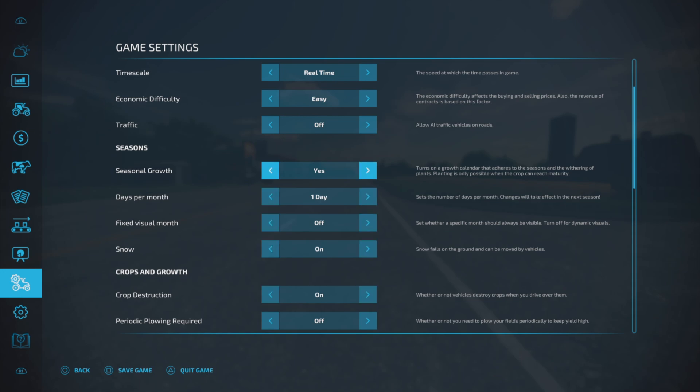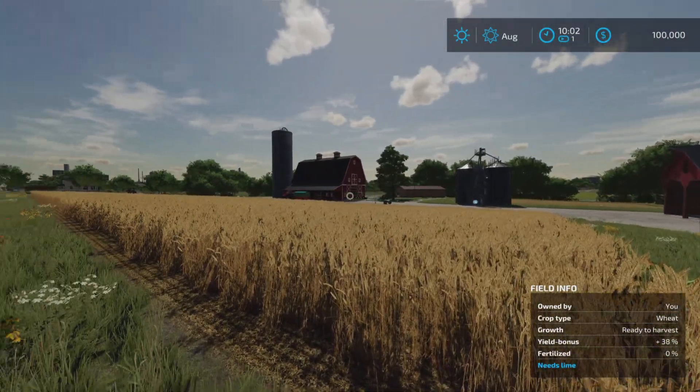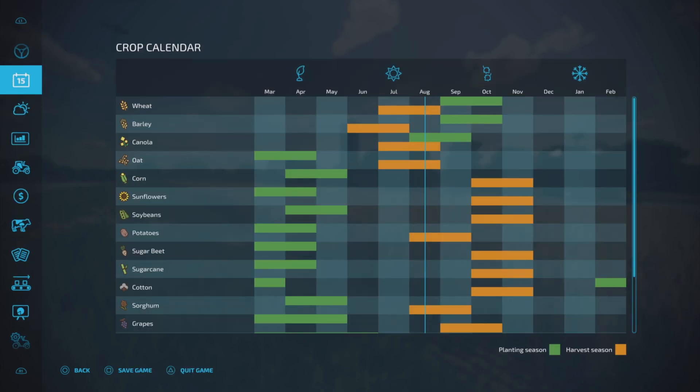Moving down into seasonal growth, or seasons. Seasons is a base game feature of Farming Simulator 22. Seasonal growth on means you can only plant certain crops at certain times of year. If you look at the crop calendar, the green areas are when you can plant those types of crops, and the orange colors are the time period in which those crops can be harvested. So if you have seasons turned on, this is the crop calendar you have to follow.